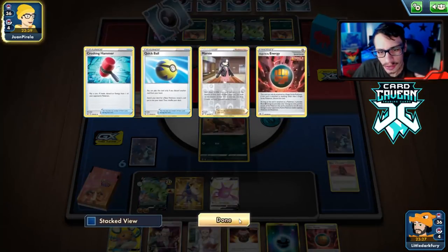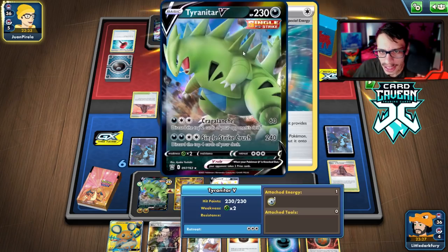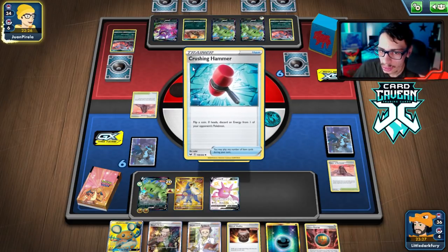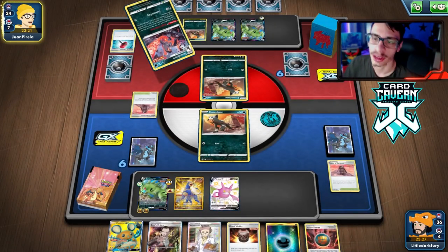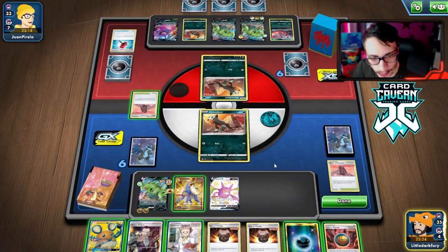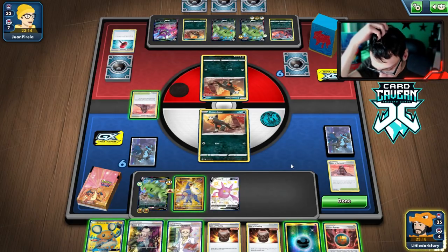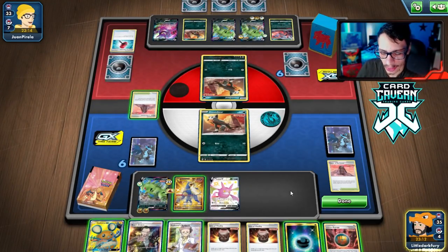They'd need so much to Boss me now — it's very unlikely they get one here. They hit another Crushing Hammer tails. I don't know if Crushing Hammer is any good anymore honestly. Maybe against Dragapult, I guess. They don't have an attack — okay. We draw Urn of Vitality. We can go: discard, bench, play Urn. I do remember now — the Single Strike Energy is actually prized.